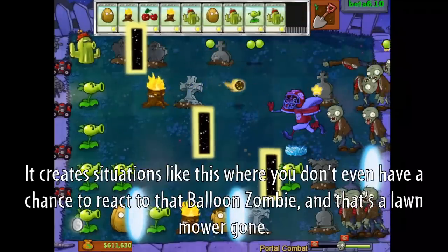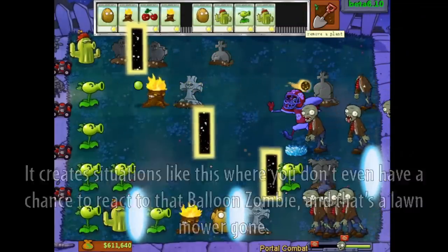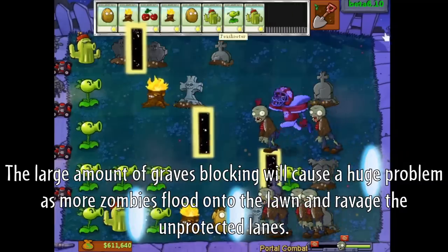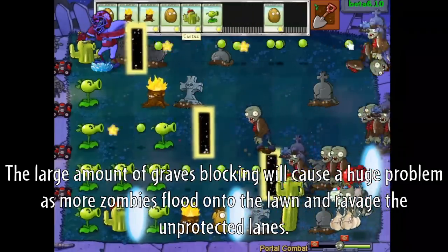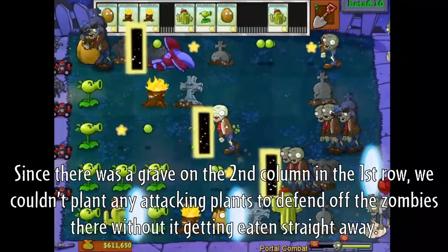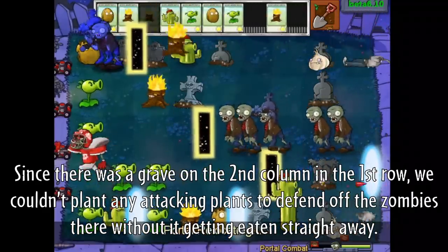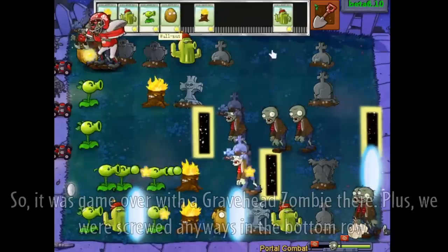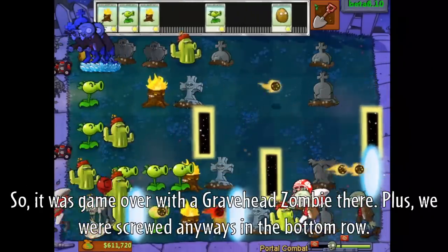It creates situations where you don't even have a chance to react to that balloon zombie. The large amount of graves blocking will cause a huge problem as more zombies flood onto the lawn and ravage the unprotected lanes. Since there was a grave on the second column in the first row, we couldn't plant any attacking plants to defend without them getting eaten straight away, so it was game over with a grave head zombie there. We were screwed anyways in the bottom row too.